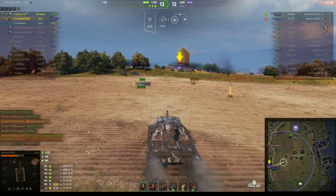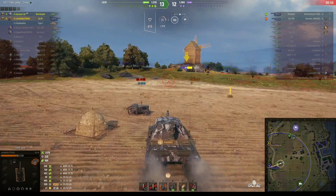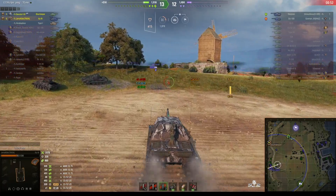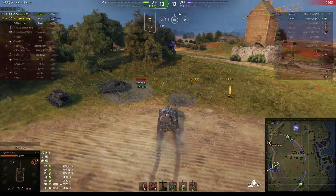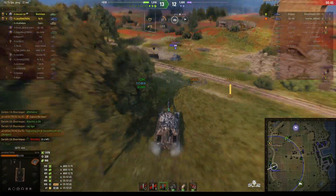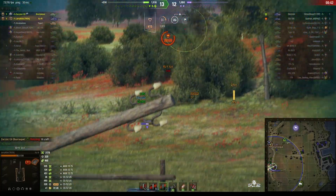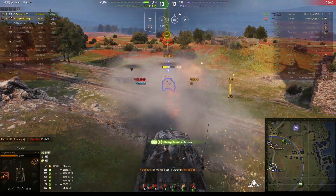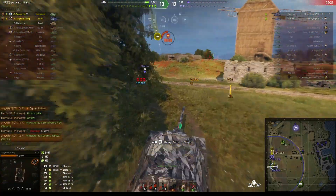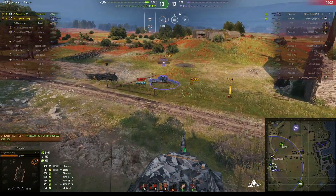Now he's got to make sure these shells count. The Scorpion — he should be able to use the HE. He's loading HE, and now he's going in. We've got one minute left on the game. Just wipe this guy out with one round. Do it from there. When he got the pen in, we took a round in the gun, but he is now one-shot. We've got the SU-100 coming up on the side and he's being chased by the Barask, so go for the kill.